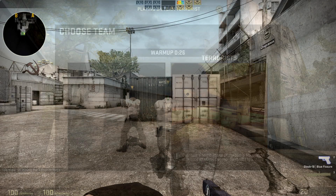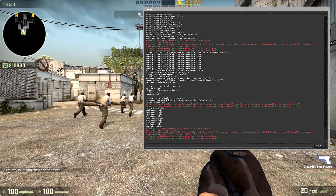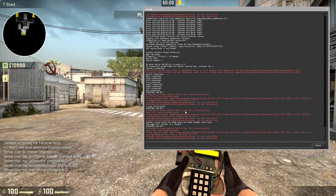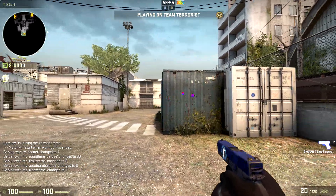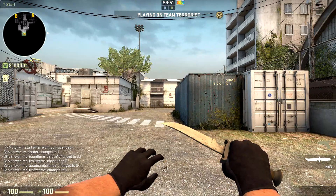First of all hit Continue and then pick a team you want to play on - I always pick Terrorists. Then open the console with the tilde key, type 'exec' followed by 'server_setup' and hit Enter. The game's going to restart a couple of times and then you are set up. You've got your show impacts and everything that you need from the server setup.